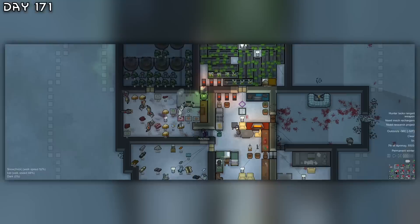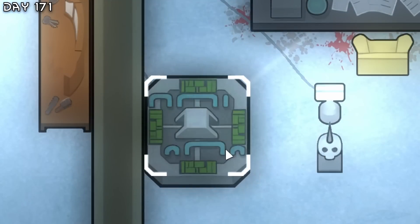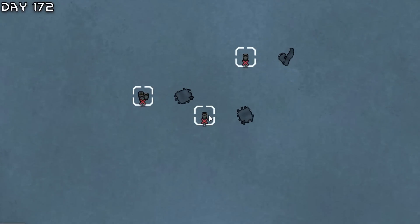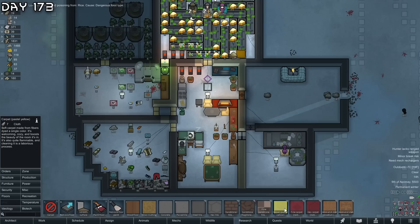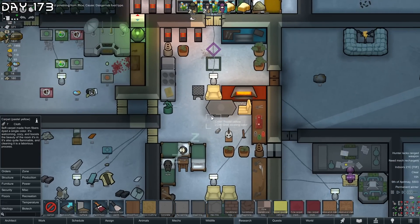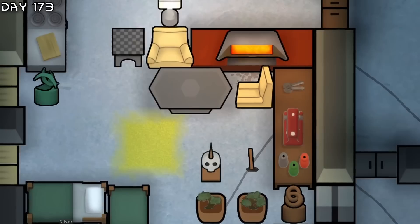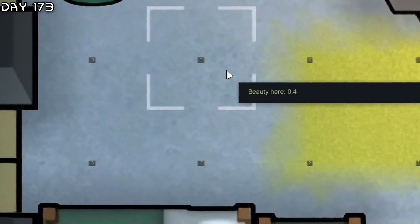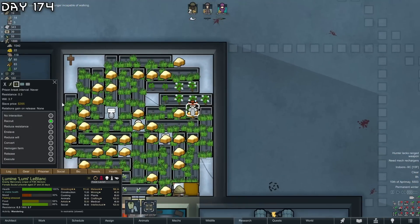We got shields! Multi-analyzer is also up - now we can get something like fabrication. Cargo pods with psychite - with lavish meals everybody is nice and happy. I'm also going to construct some carpets in the center - it will look good. Two plus mood from the minus 3 on ice. We're almost done recruiting Lumi.